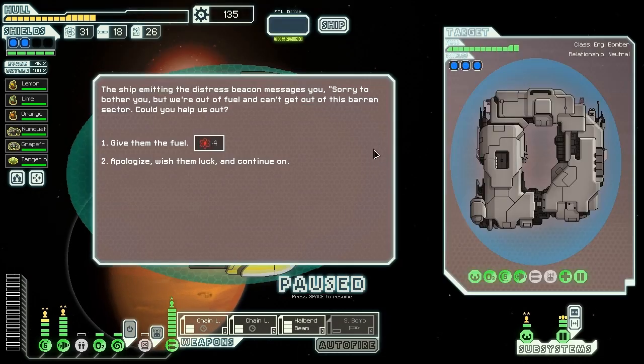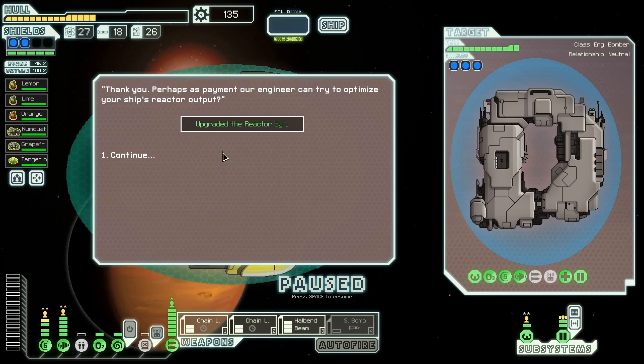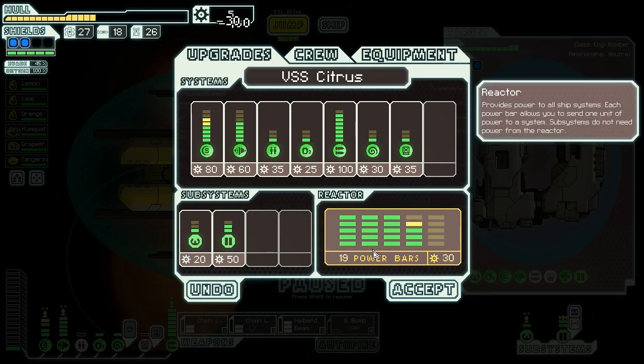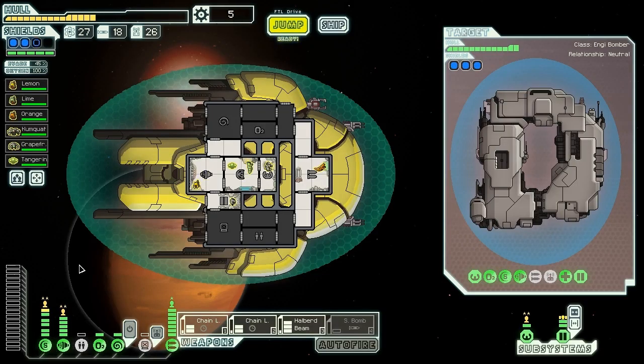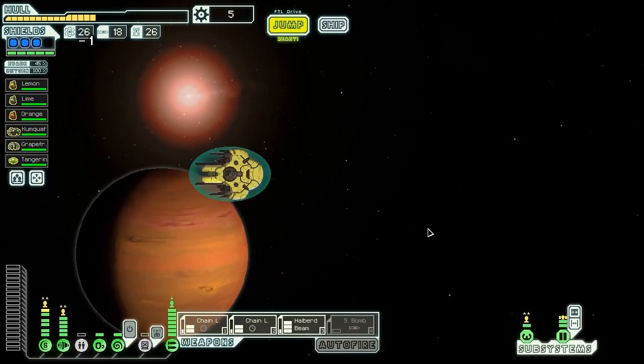The ship emitting the distress beacon messages us: 'Sorry to bother you, but we're out of fuel and can't get out of this barren sector. Could you help us out?' Absolutely — we give them four fuel, and they give us a reactor upgrade. Well, at least that's like a 30 scrap value. Now we can actually afford to go up to three shield bars — so that was worth it. It wasn't a great reward, but it wasn't terrible either.